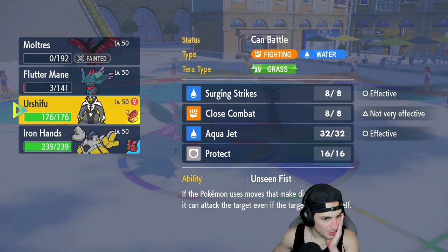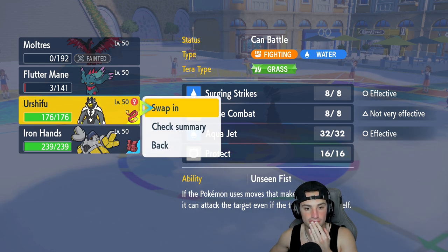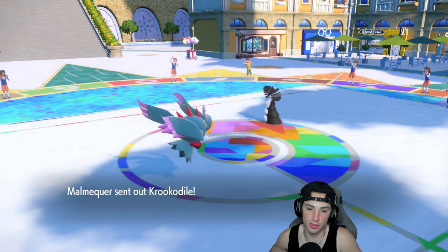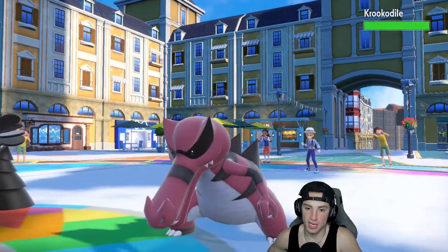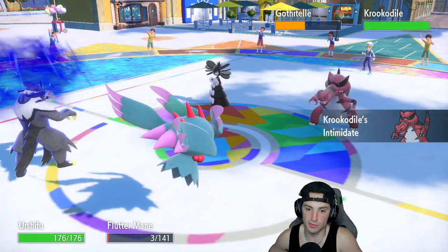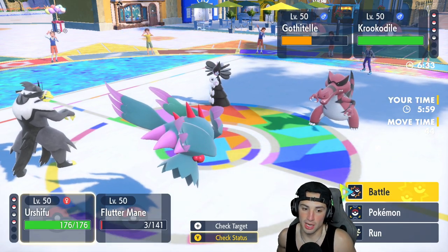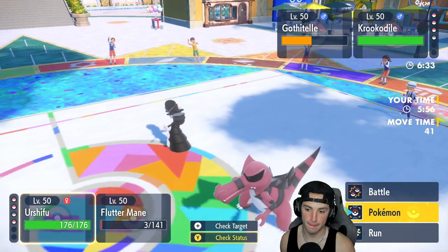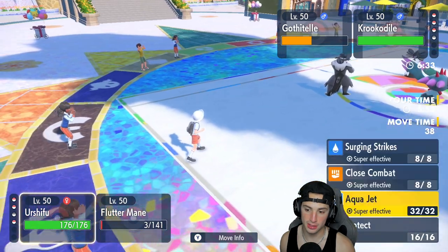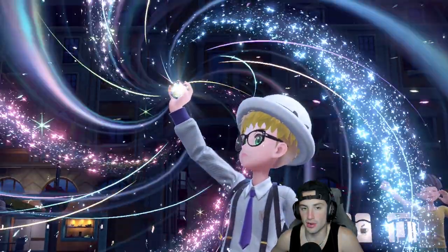From here I could go into Urshifu or Iron Hands. I'm thinking maybe just hard swap into Iron Hands. I'll go to Urshifu here just to see what we have to look at — it's a self-Tera and I'm thinking they're just double protecting. Double protect and then hard swap Urshifu or Flutter Mane. How many turns are left in Trick Room? Two. So yeah, double protect.